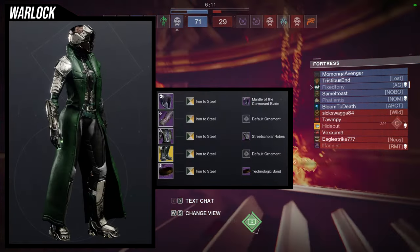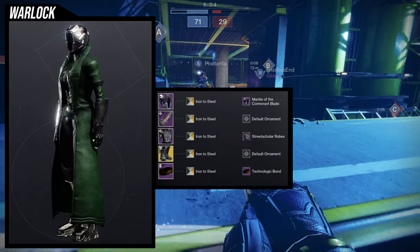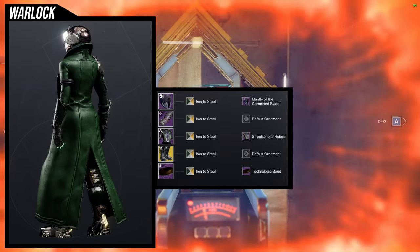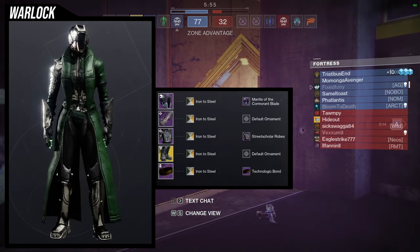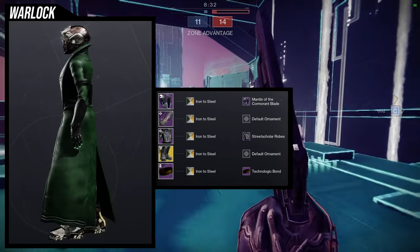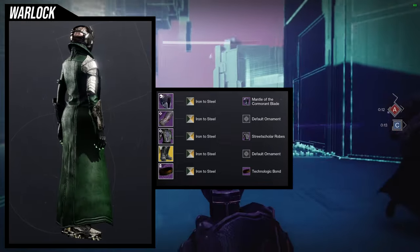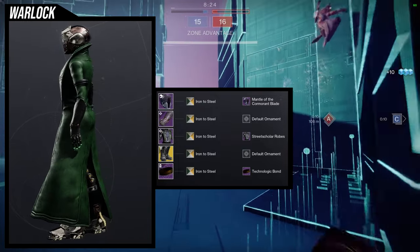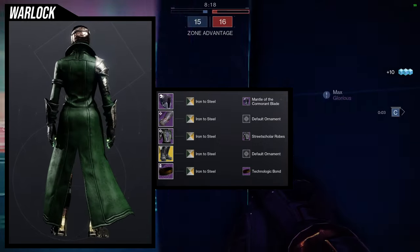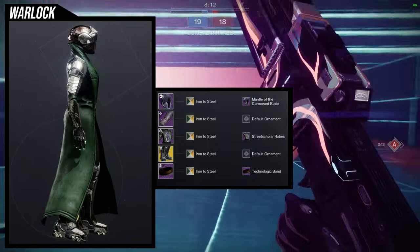For the first example set I'm showcasing this right here — I think it came out really cool. For the helmet, Mantle of the Cormorant Blade. For the arms, the Crota arms from Crota's End — I love it. It looks super cool, especially because these are the first arms that go really well with the Street Scholar robes. There's armor plating on the left side with actual plating on the shoulder too, which is why I really like it. For the boots, obviously Geomags, and for the bond, Technologic Bond. Shader is Iron to Steel — one of my favorite shaders in the game. Overall I think this looks really cool.